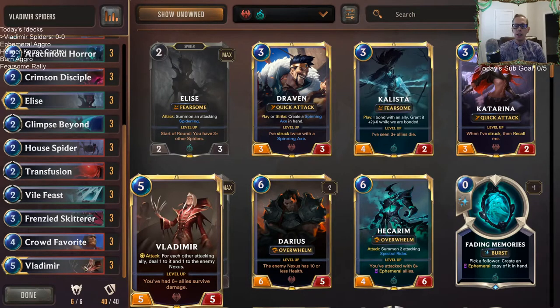Vladimir, when he attacks, for each other attacking ally you do one to it and one to the enemy nexus. So if you can attack with six creatures including Vladimir, you do one to all other five creatures you have, and you also do five to their enemy nexus. Obviously that kills them pretty quickly, so our plan is just to go wide.